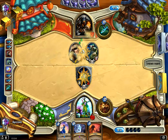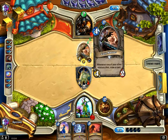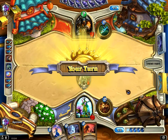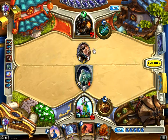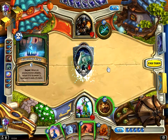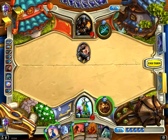So this is a Midrange Hunter that will draw some cards with the Cult Master. Okay, now he has a lot of cards. Let's try this. What is the Frozen Trap? So that's what I expected.